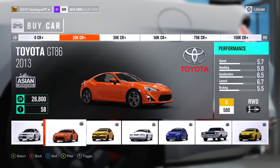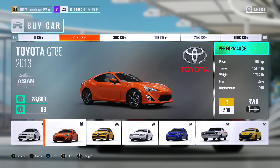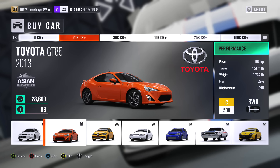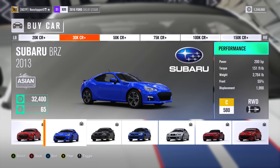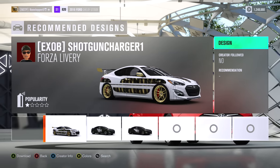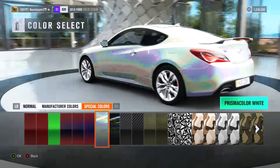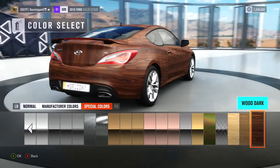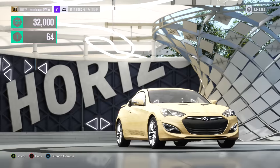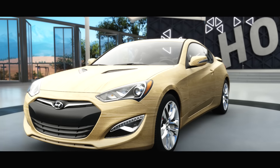Players are hinting at their car choices without revealing them. The goal is to pick a car that looks really great stock and then make it look terrible. One player mentions spending 75,000 on upgrades and struggling with wanting to make the car look good instead of bad. A car is purchased — not the cheapest option available.